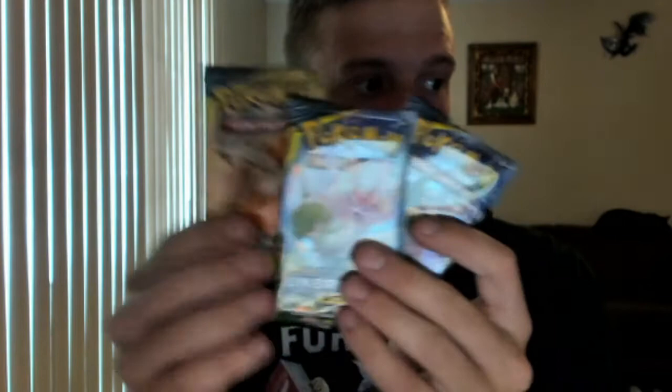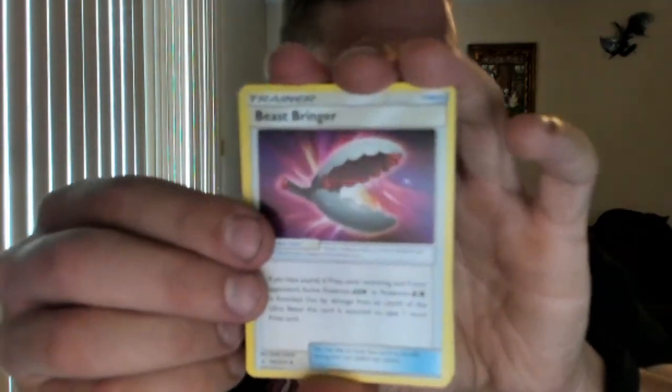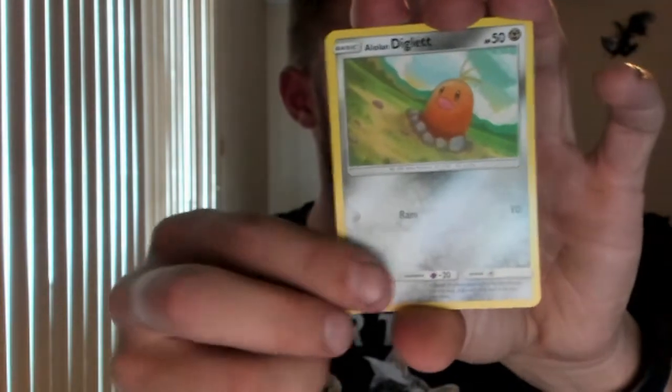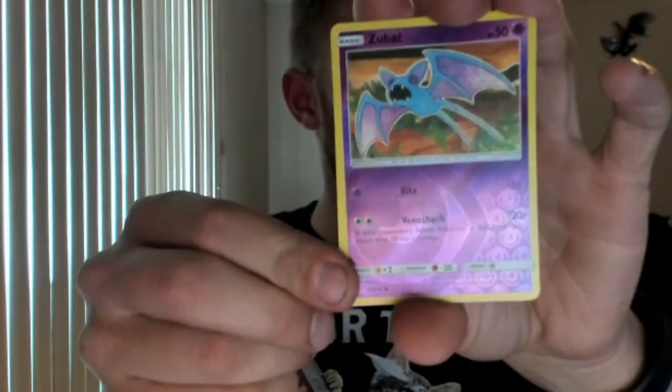So we've still got three packs left — this last one could have the Charizard in it. Fairy Energy, Feast Bringer, Power Plant, Lairon, Ratatta, Goldeen, Alolan Diglett — didn't notice they look that different. Slowpoke, Blitzle, Reverse Holographic Zubat, and a non-holographic rare. Well, I've gotten one good pull — let's see if I can get another one.